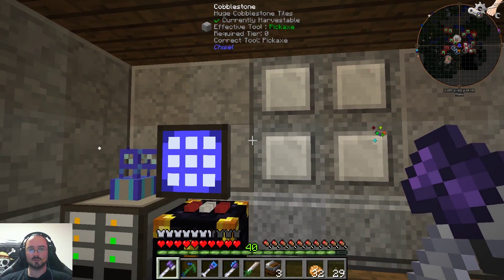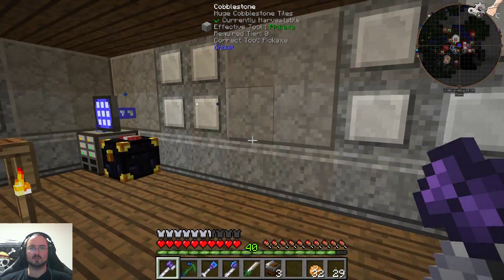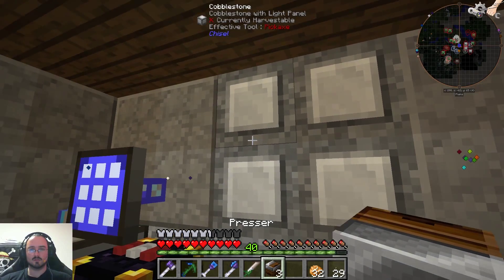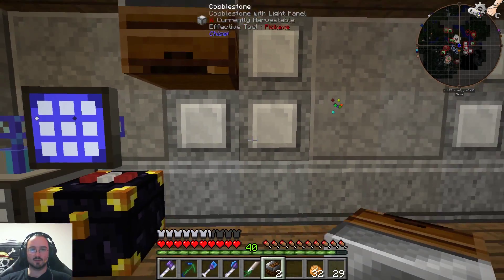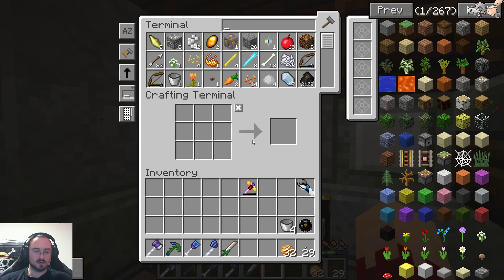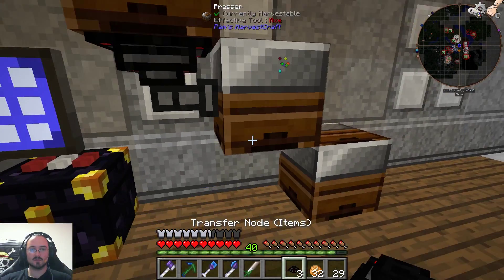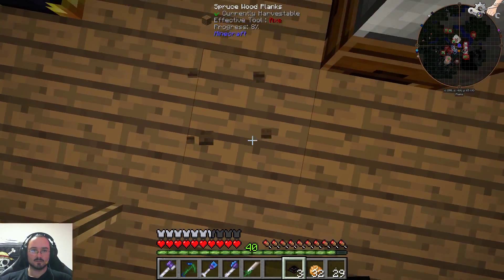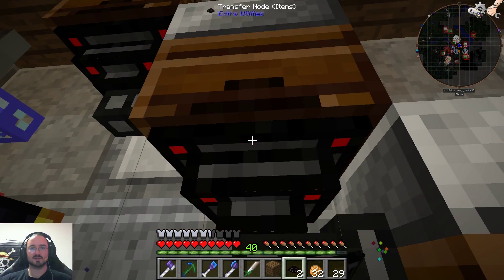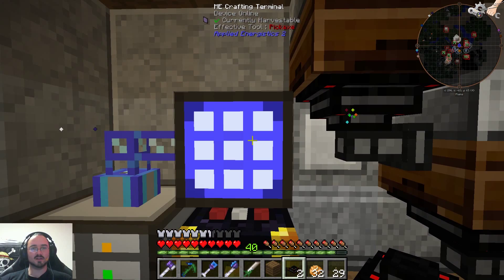What I want to do is... yeah, let's build it here so we have all our systems right here. I can do this, this, and this. Then I need transfer nodes, like this. I want to use my large X. I need an input and an output.